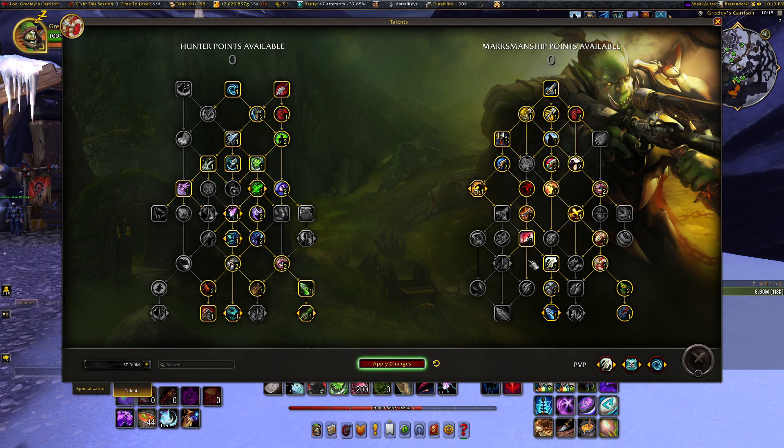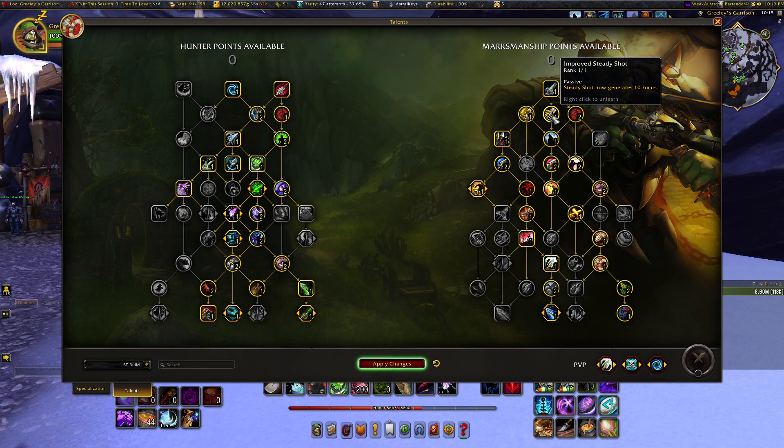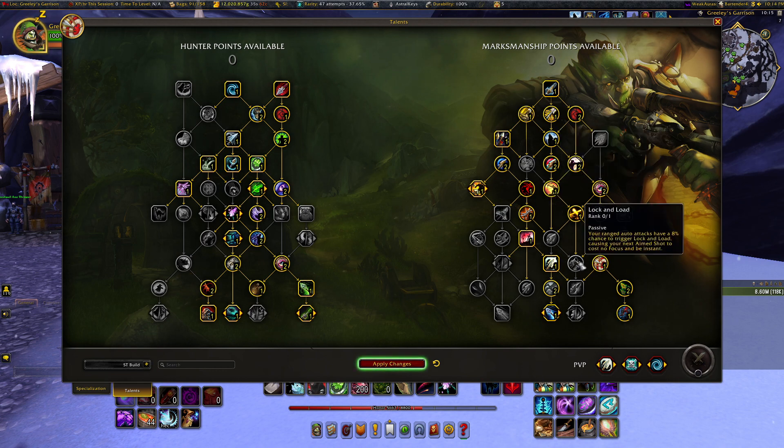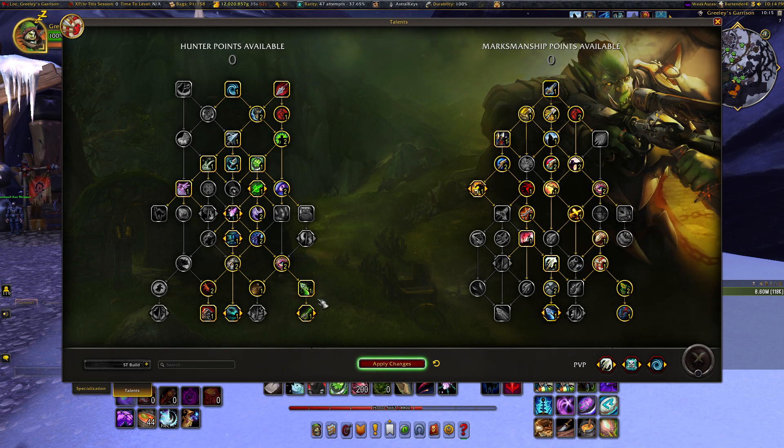Fill in with Lone Wolf, Careful Aim, and then fill out the rest of the tree — put points down here, augment Trueshot, and finally grab Unerring Vision. That's a solid-looking single target build. The main flex pick is replacing Improved Steady Shot with Target Practice, or swapping Target Practice for Lock and Load — though Lock and Load is feast-or-famine. I'll put the talent strings down in the description.